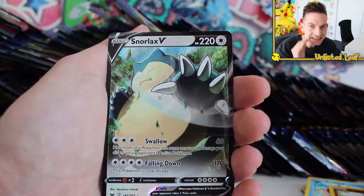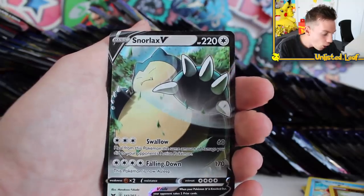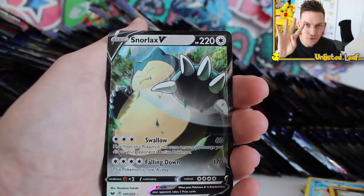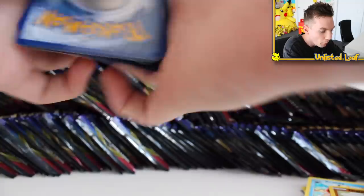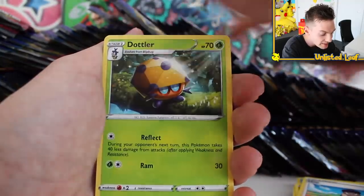We pull another V-banger — this time it's Snorlax. It's still not a Celebi, but I'm going to take a double-up Snorlax. That brings our total up to four different V cards. I would 100% recommend you go get this set — go to your local Walmart, Target, whatever you can find and pick up a booster. I've actually never had a more fun time opening a set. The pull rates have been absolutely amazing.